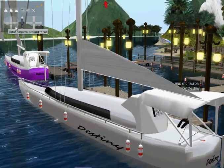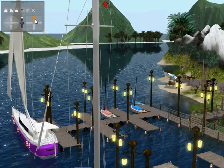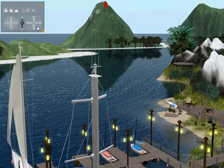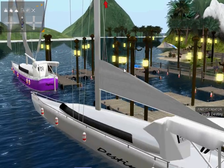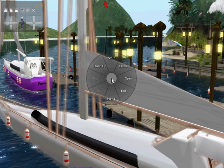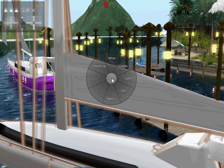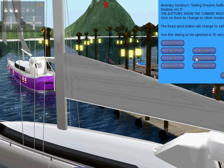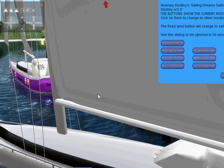Before we go anywhere, let's look at the boat a bit. It's mostly sculpted. Looks very good — a very nice, elegant look to it. The sail is animated to operate it. Go into the setup and you can have it sail up, sail reef, sail down, whatever.